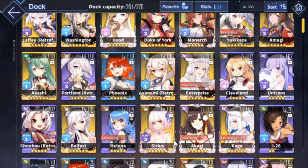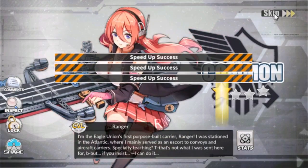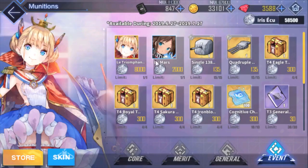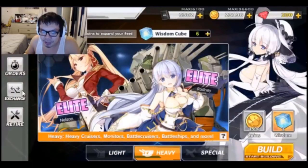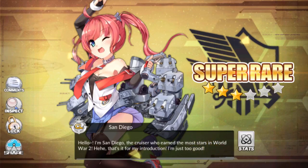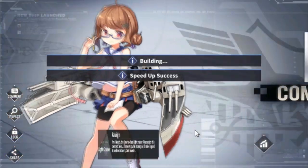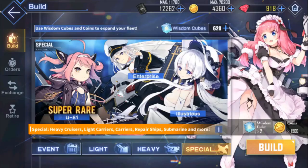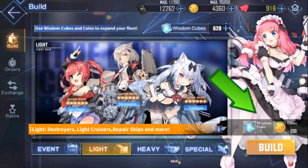To keep this brief, there are numerous ways to obtain ships: gacha building, exchange shops, and farming. Limited ones for special events are mostly obtained through gachas, with some available through farming or the point shop. The best way as a new player is to build in special and heavy, as these produce some of the stronger ships, and build light if you want a specific character. Cubes are the prime resource for building ships — special, heavy, and event builds cost two cubes and 1,500 coins each, while light costs one cube and 600 coins.